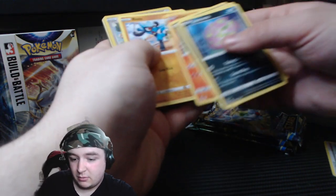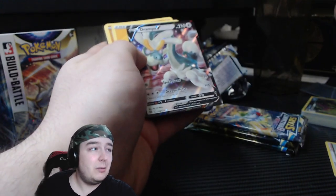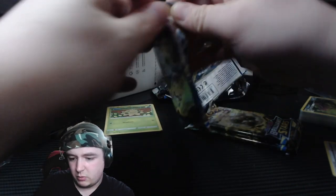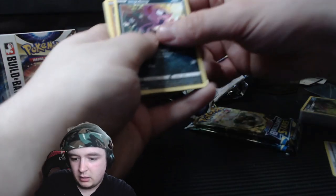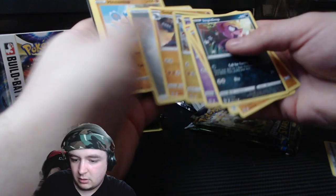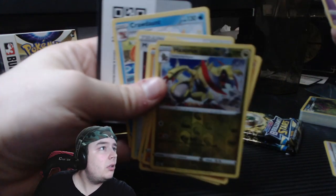One can hope. Magmar, Riolu, Reverse Bidoof, Vespiquen — one of the stranger looking Pokémon in my opinion, but still, it's a bee. That's a hit. Imp-Dimp, Gallade, Castform, Chimchar, Baltoy, Haxorus, and Gallade. Nothing insane, but Haxorus is pretty sick though — like that art? Last two packs.